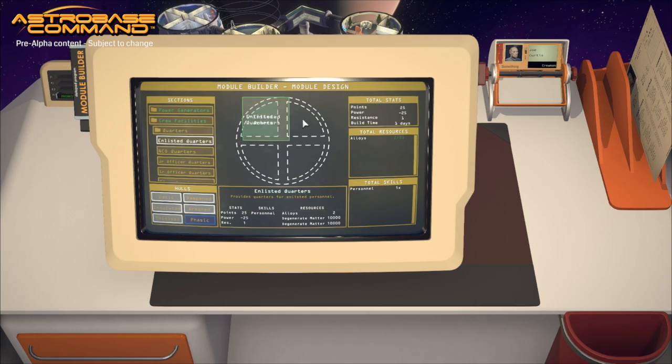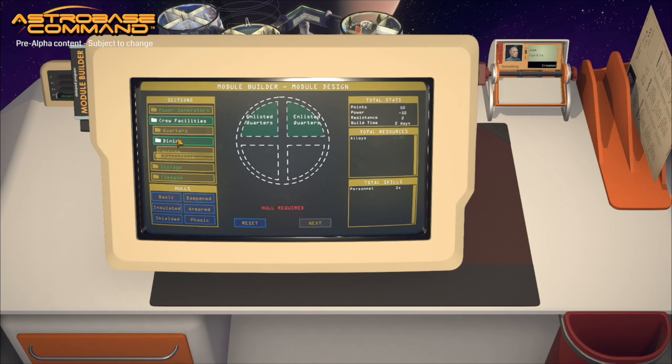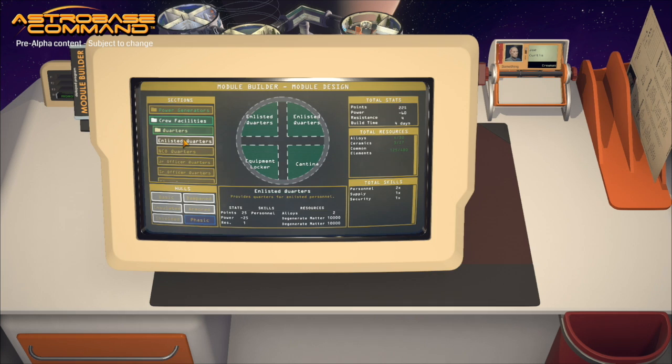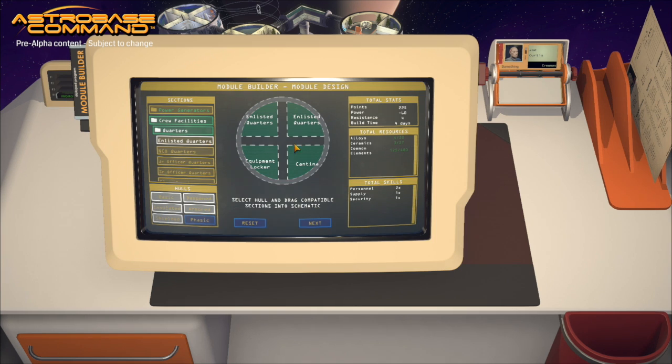Let's put up two enlisted quarters. We want an extra cantina so they have a location to eat nearby. And we're going to add a little bit of storage with an equipment locker so we're able to put some food in there — that way it'll be a little self-contained unit. You may have noticed that when mousing over these sections there are stats contributing to the module: the skills required or helpful for the build crew to have in order to produce a high quality build, and the resources required to build the entire project. Here are my total resource requirements — I have everything I need.